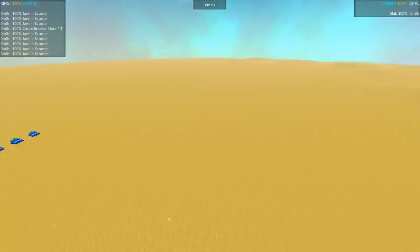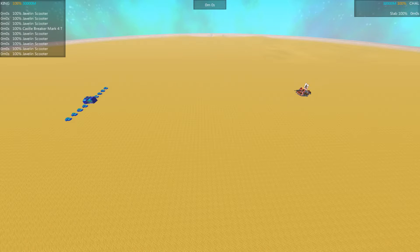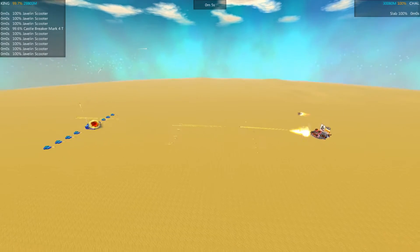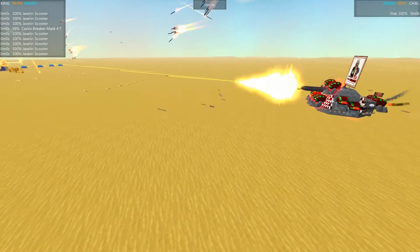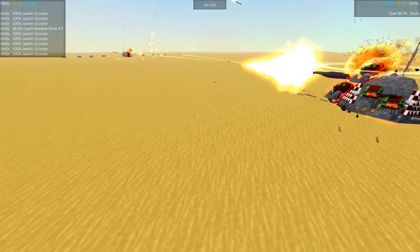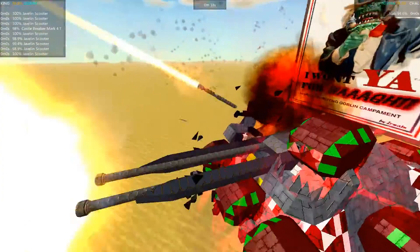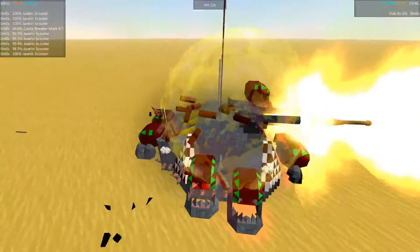Let's go ahead and get this started. Both sides unleashing fire — you can see how the missiles kind of slide along the ground, the little scooters. They're starting to take out the wheels and stuff. Big explosion — I think those are the shells coming in. Those explosive missiles must have six or seven warheads. Huge explosions, but not really getting through that heavy armor.